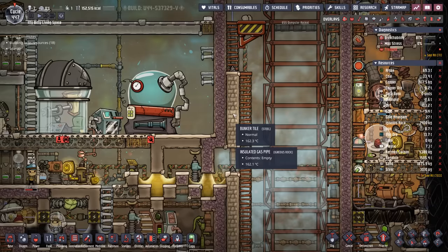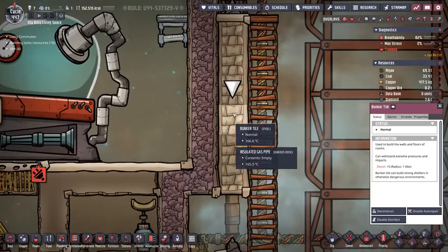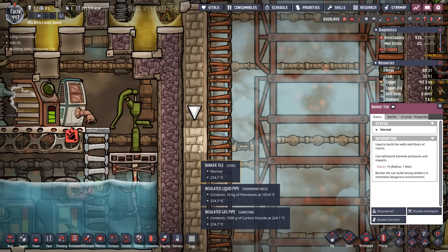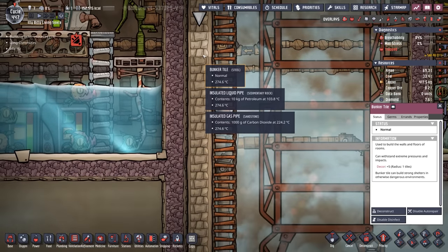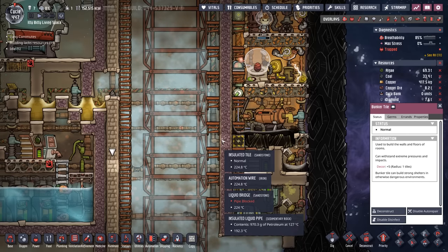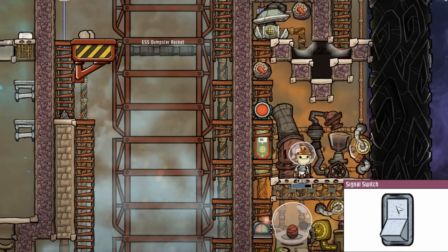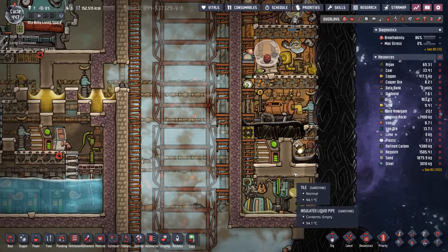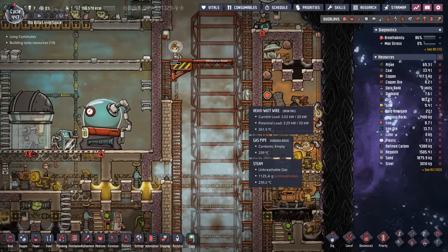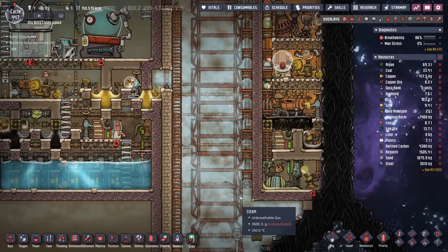In an attempt to limit how much damage meteors will do to the insulated tile whenever they randomly come through the open bunker door, we're lining the silo with bunker tiles. Unfortunately, we can't do this everywhere. You'll notice this bunker tile is sitting at around 170 degrees. This one here is at 275. In other words, they're just going to keep getting hotter and hotter. If I were to put it over on this side without having it wrapped in insulated tile, it would superheat everything in here. And I can't actually wrap it in the insulated tile because there's not enough room for both an insulated tile and bunker tiles, at least not with this current setup.